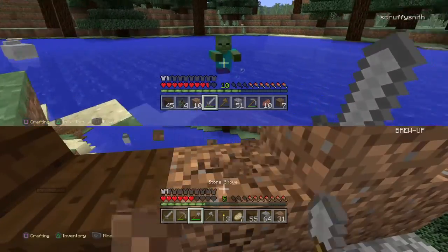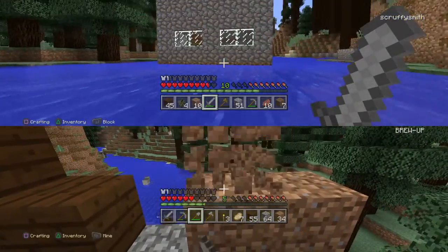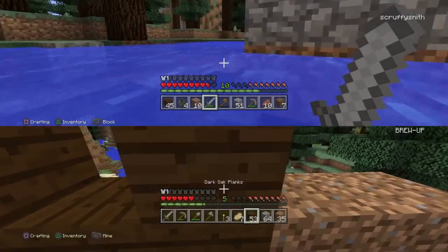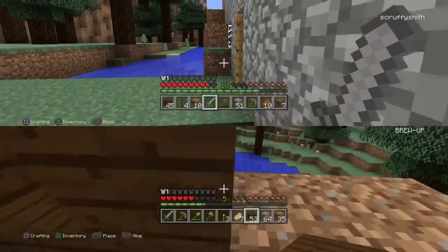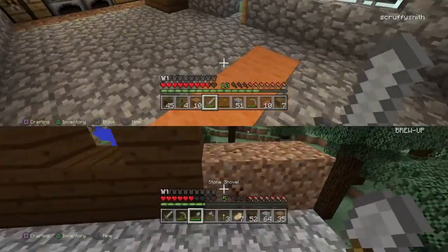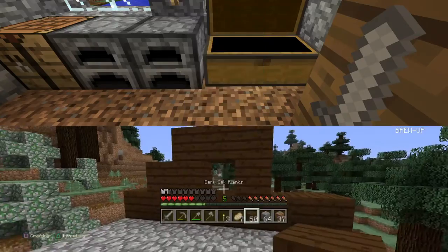Some of you also may have noticed in the main room that there is an orange carpet going down. I thought I would just show everyone how to whip up a quick coloured carpet to make their cobblestone look a little bit more inviting. So, I'm just going to show you how to do that now.